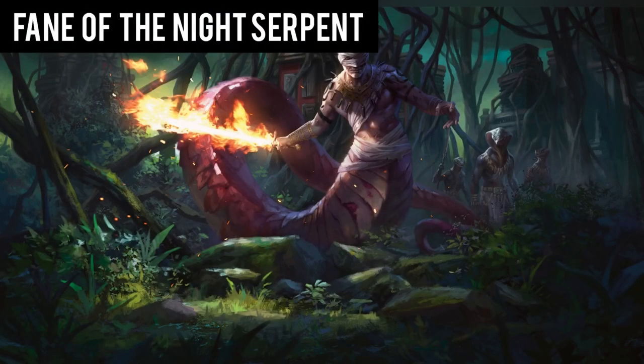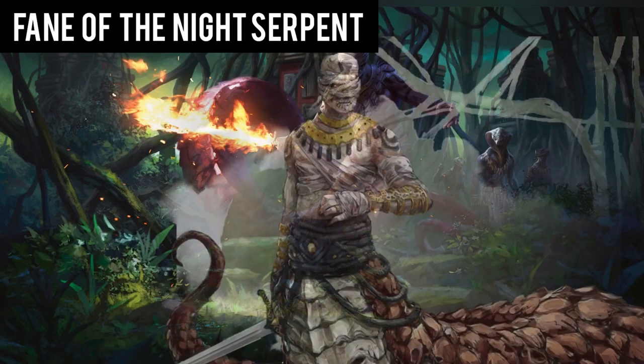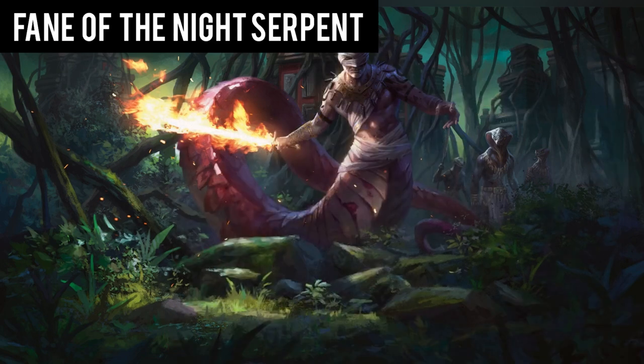Entering the Fane of the Night Serpent, you rush into the temple and battle through hordes of Yuan-Ti. Once reaching the throne room, you come face to face with Ras Nisi. As the leader of the Yuan-Ti, Ras Nisi looks significantly stronger than the Yuan-Ti you faced, but it is obvious that he is in a weakened state. He asks why you have infiltrated his temple and you explain that you have come for the final puzzle cube of the Nine Gods. Ras Nisi is intrigued, as he too has been affected by the curse and wishes for you to complete your quest. He hands over the final cube and directs you to the tomb's entrance.